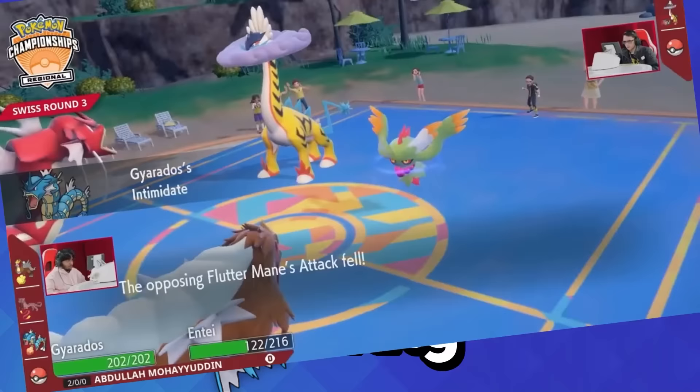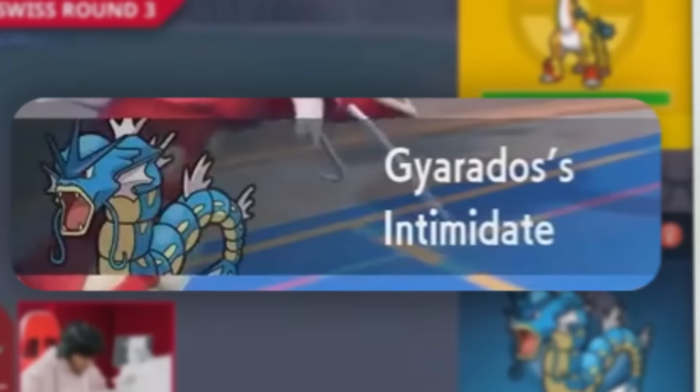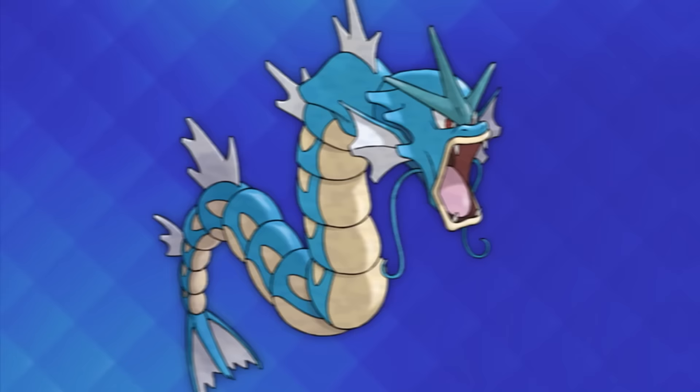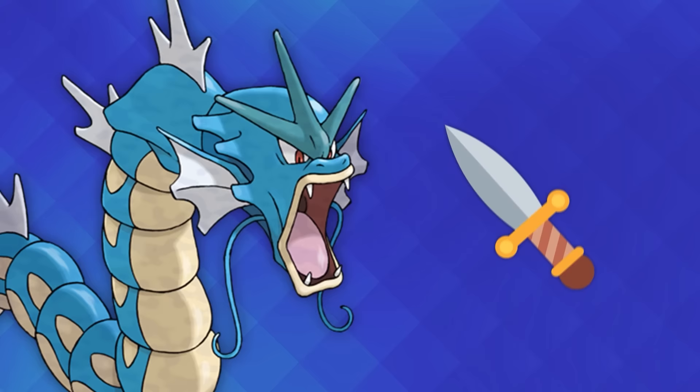Competitive Pokemon is entirely double battles, and Gyarados's Intimidate ability lowers the attack of both opposing Pokemon every single time Gyarados hits the field. It's one of the best abilities in the game, and it works especially well on Gyarados, who has good special bulk but a worse physical defense stat than Exeggcute. What I think is cool about Gyarados is that it works both as a defensive support Pokemon and as an offensive sweeper. Gyarados can slow opponents down with Thunder Wave and Icy Wind, it can boost its teammate's damage output with Helping Hand, and it can shut down setup threats with Taunt.